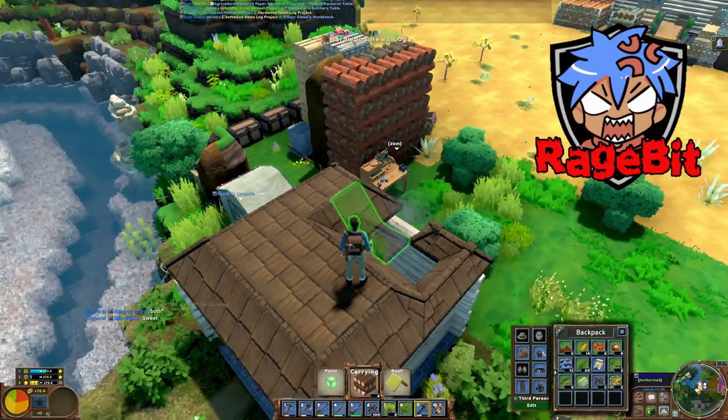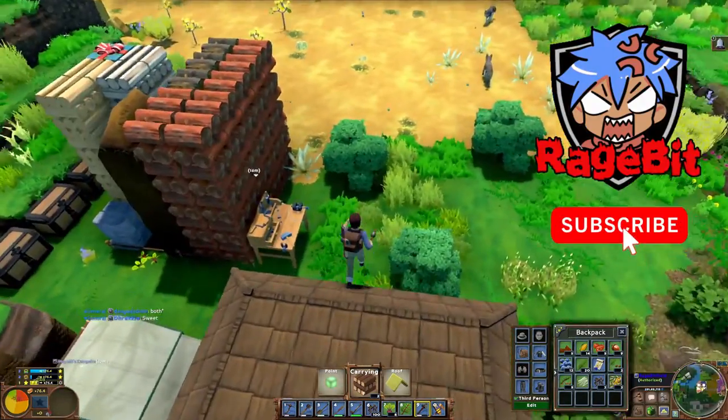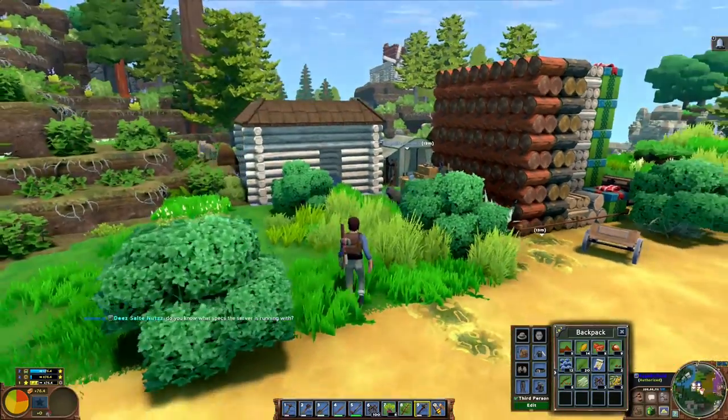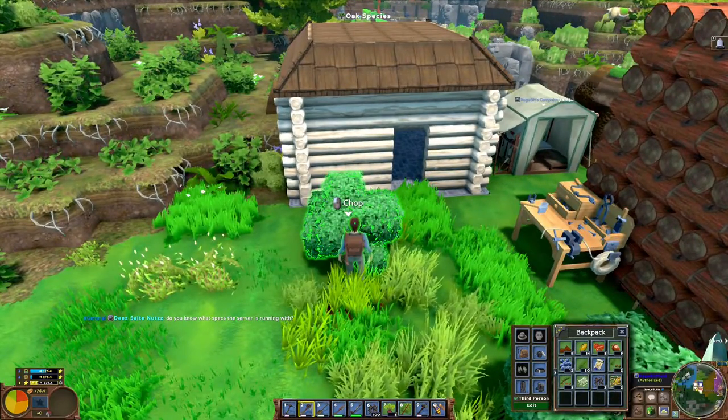Hello everyone, it's RageBit and today I'm going to show you how to build a basic starter house in Eco in only 7 easy steps. I'm going to assume that you have a workbench and a hammer and you already know how to use them. If you don't, I suggest watching my other video on how to get started in Eco.